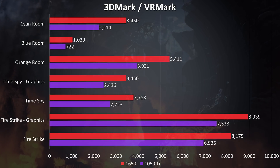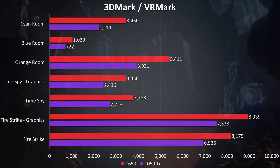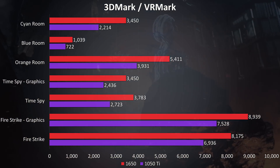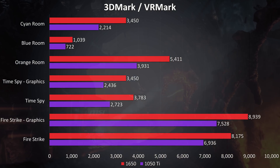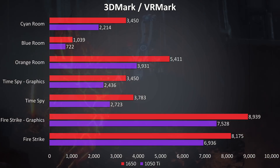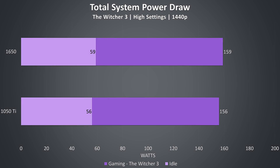Here's what we're looking at in terms of synthetic benchmarks — I've tested 3DMark's Firestrike, Time Spy, and VRMark. I'll note that in Time Spy with the 1650 I did have some black screen flickering which some others have reported, so I'm not 100% certain whether that affected results. As for differences in total system power draw, the 1650 was only slightly ahead, so it's good to see that not much extra power is required for a fair boost in performance.